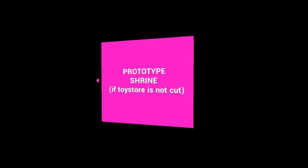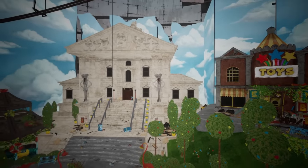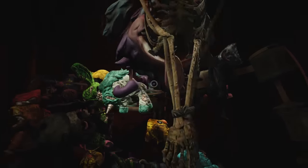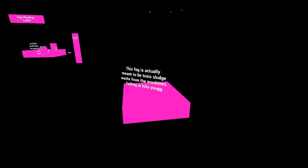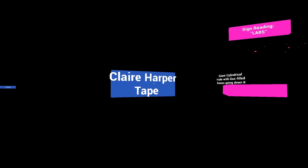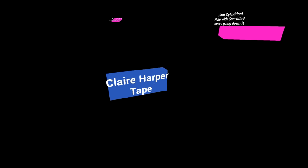Close by there's another dev note — another placeholder spot for the prototype shrine, but this time it's the spot it would have been had the toy store area not been cut. So it appears that originally the plan was for the player to discover the prototype shrine in the toy store area. It was pretty cool to see it in the caves, but I think seeing a massive shrine in a creepy run-down toy store would have been super creepy too. Lastly for this area, we have the Gas Production Zone. There's placeholder text for the red sludge from the gas machines that falling into would kill the player. A few more spots for Ollie's phone calls, and interestingly the Claire Harper tape is here — in the final game it's actually the first one the player can obtain just after the trash compactor room, so the plan was originally for it to be found here. We can also see notes for the gas cylinders, the double-arrowed button on the main computer, and the lab sign.